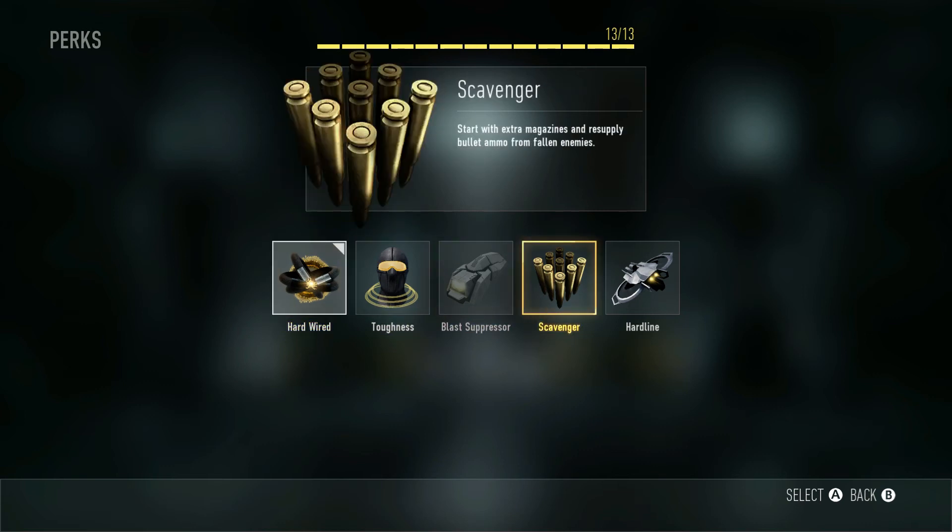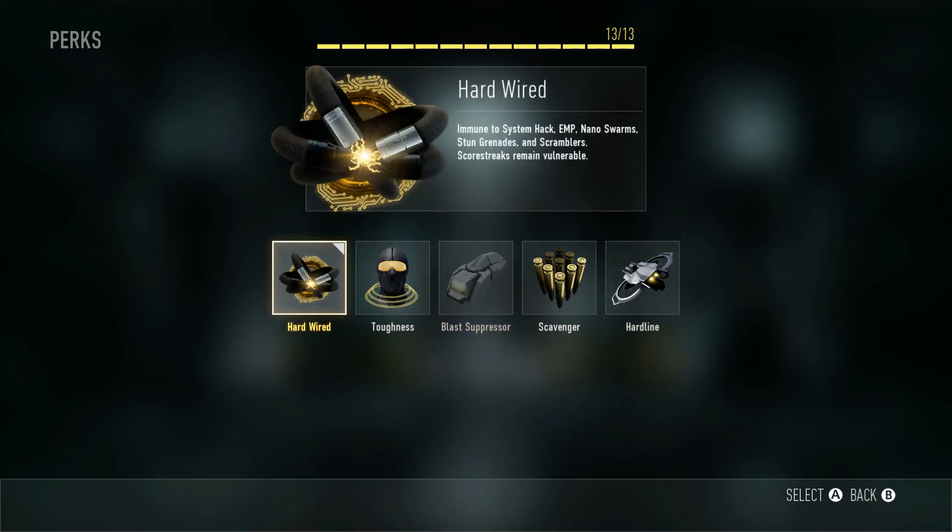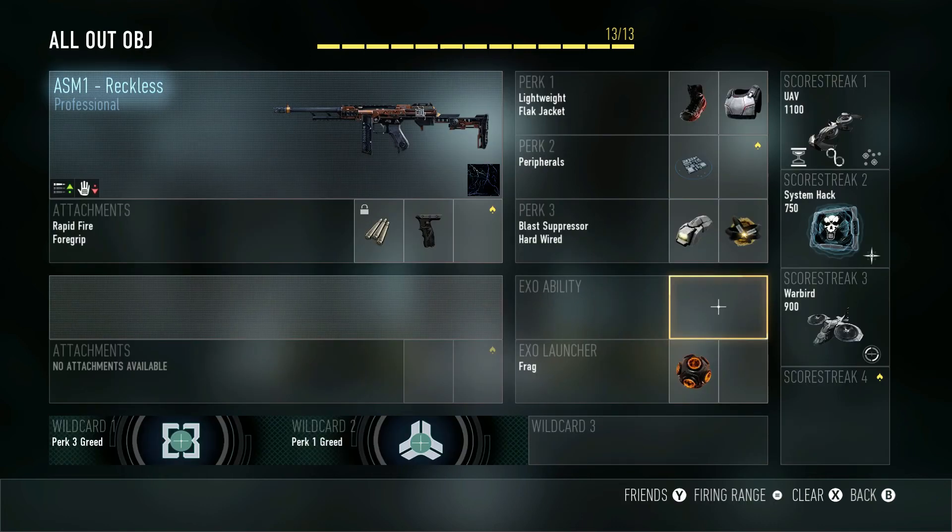Scavenger — we don't run out of ammo too much. If you do, grab another gun. Hardline is not even close to as valuable as Blast Suppressor, Hardwired, or Toughness on this class. The Exo Ability — we just did not have room for it in this class; it is in my Capture the Flag and Uplink class. I do have a Frag on this class, and it's great for when you're entering a hardpoint. Make sure you cook your grenade — hold it for two to three seconds before you let it go. That way when it goes in there they don't have time to react and it just explodes. Even if you don't kill them, it gives you an idea of where enemies are and you've already damaged them considerably.